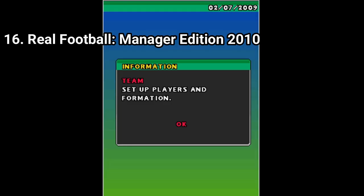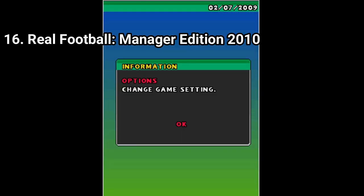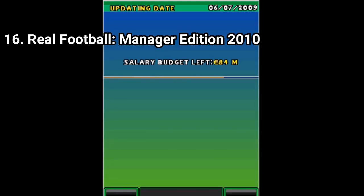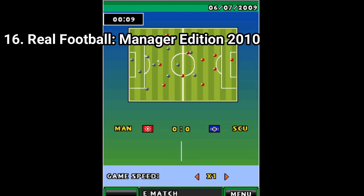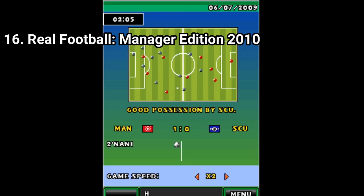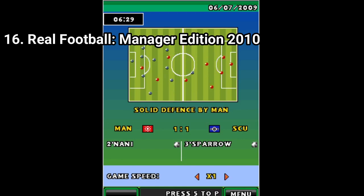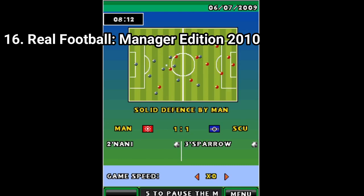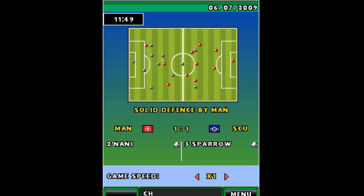Real Football Manager Edition 2010 has mostly the same content as the previous games, but the teams and players have been updated to the 2009 and 2010 season. Three new leagues have been added: the Premier Divisions of Portugal, Argentina and Brazil. Like before, the game uses licensed players but all teams have geographic made-up names. Also, it seems you can change the camera angle, but this means you can only see players play while in that view — you can't view it like a normal broadcast.